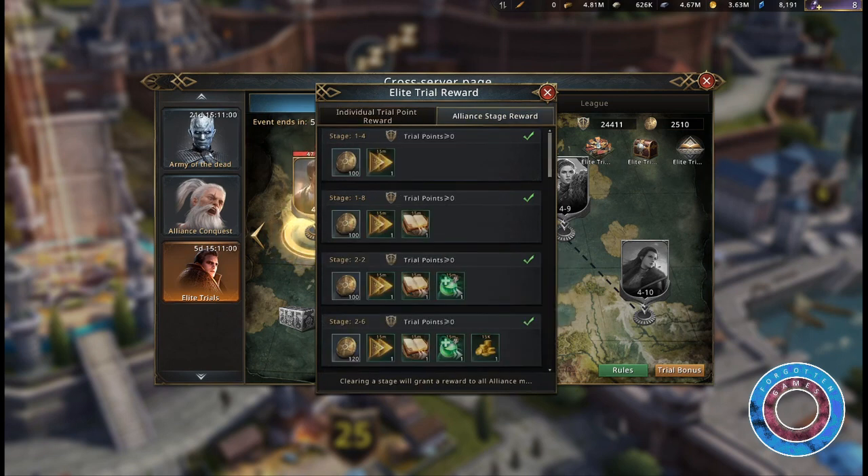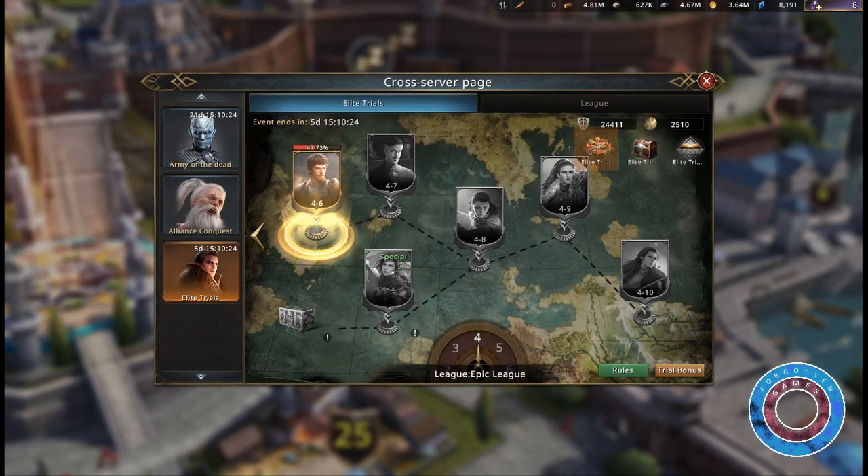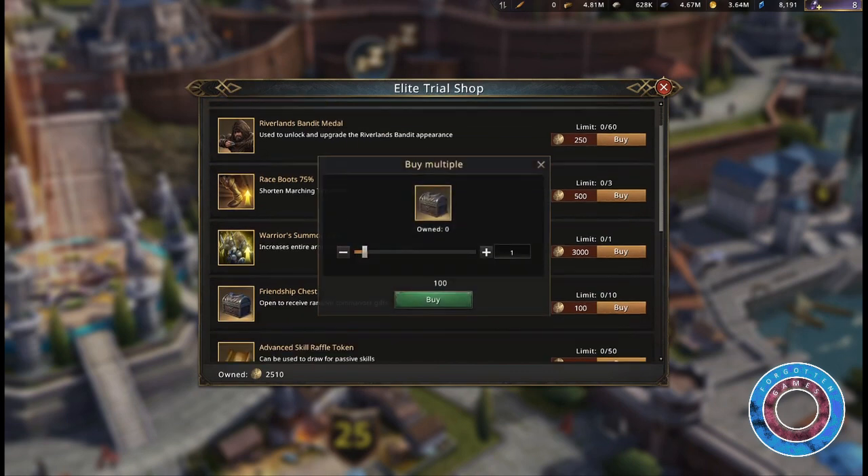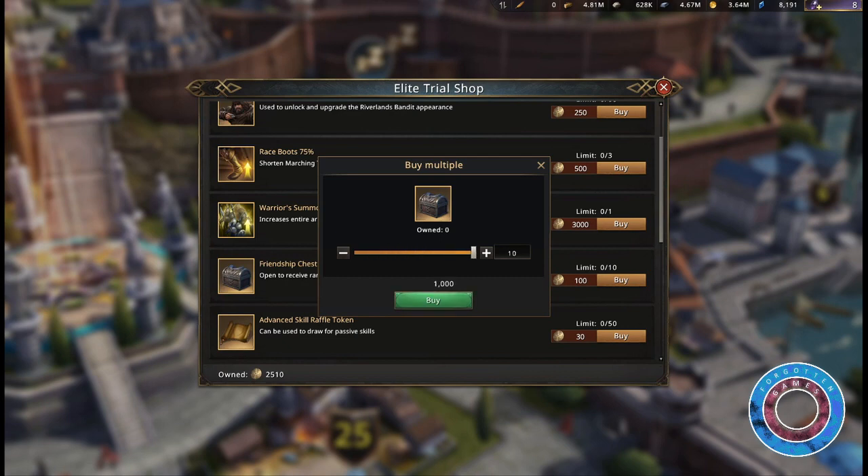You can also get trial tokens for clearing stages with your alliance. You can spend these points in the Elite Trial shop. The Tyrian medals are the most worthwhile, but for 1000 points you can also buy 10 legendary friendship chests.